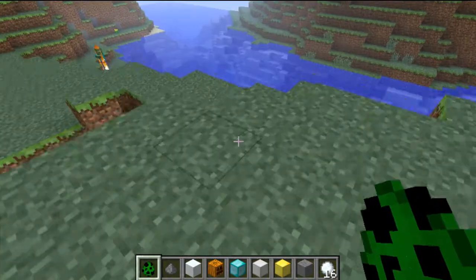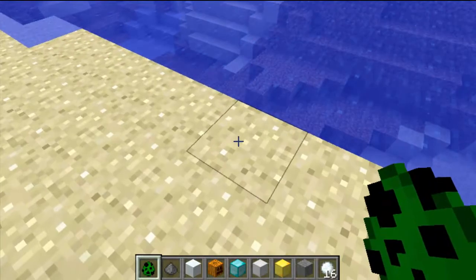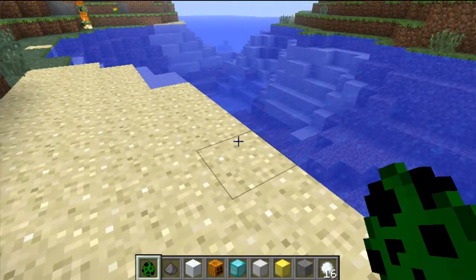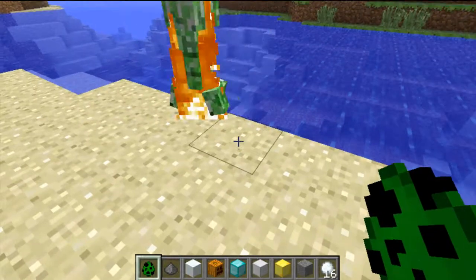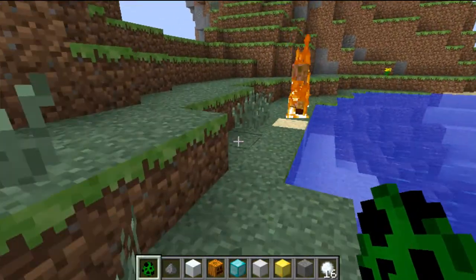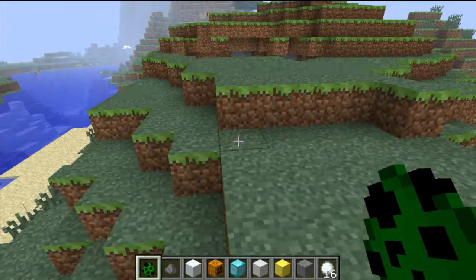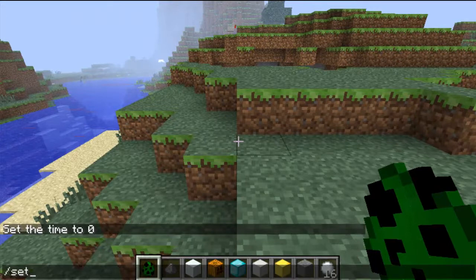Another change is that creepers are now vulnerable to water — they can't swim. So they instantly explode when you put them in water, and as you know, they can't do any harm to their surroundings when in water.